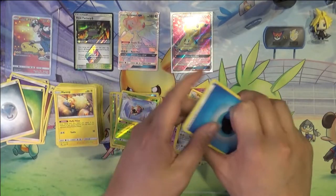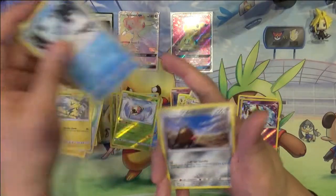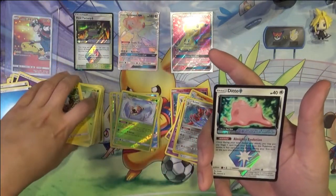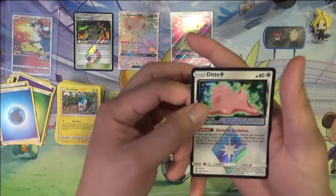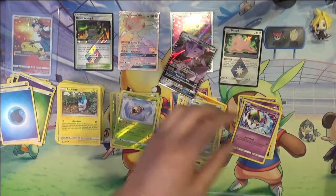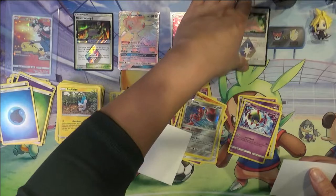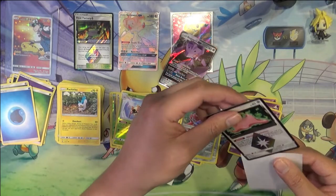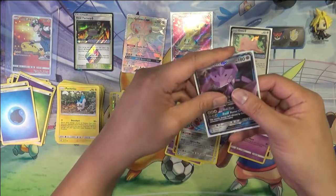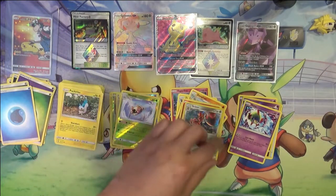White Coke card. Mixed Herbs, Flaffy, Electabuzz, Cubchoo, another Natu — nice. Surskit Prism Star — as far as Prism Stars go, this is the one you want. And another Genesect. Very good pack. There are a number of GX's I have yet to pull, and this is my third Genesect, although I am pretty stoked about the Hyper Rare version.